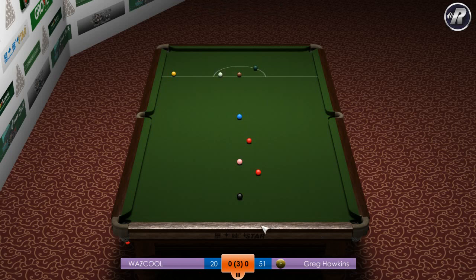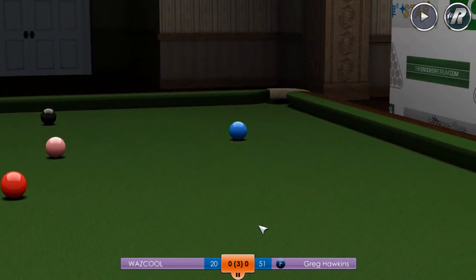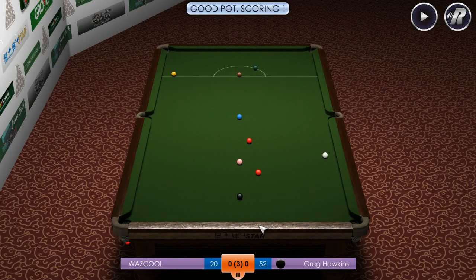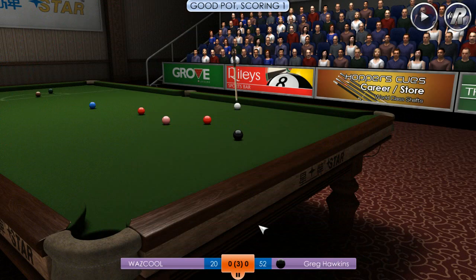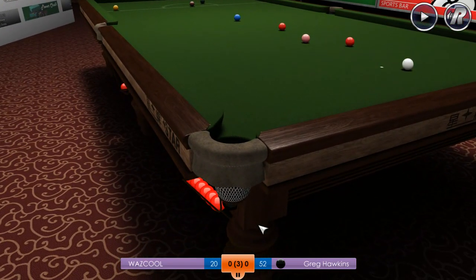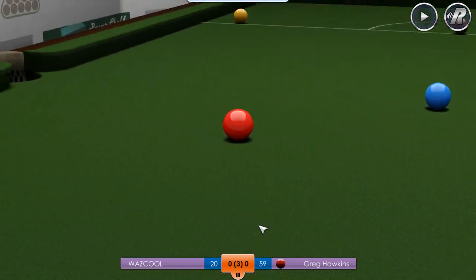You have to remember to chalk your cue — I do like that. I like the reflections and the texture on the snooker table; it's pretty good. And like I said, they have a career mode. When you play more and you get credits for winning games, you can unlock more things like more cues and more auto chalk.